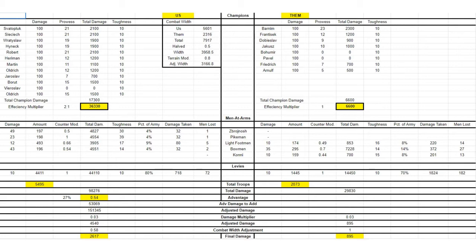But since I'm over the combat width limit and fighting at only 58%, that 4,540 gets multiplied by 0.58, resulting in 2,617 actual damage inflicted on the enemy that day. That's how my total adjusted army damage translates into real casualties after accounting for the combat width penalty.